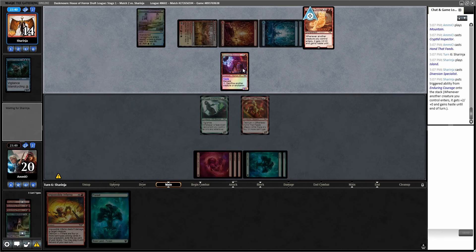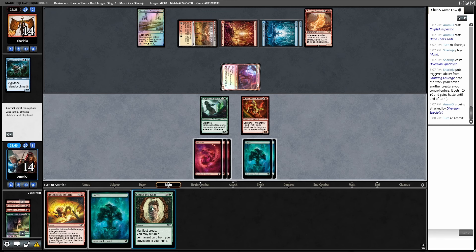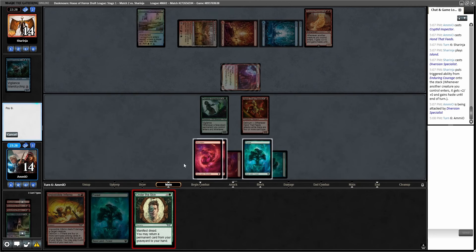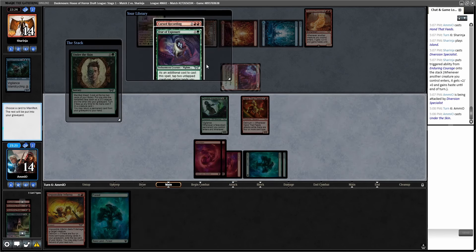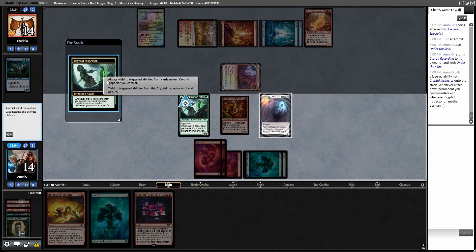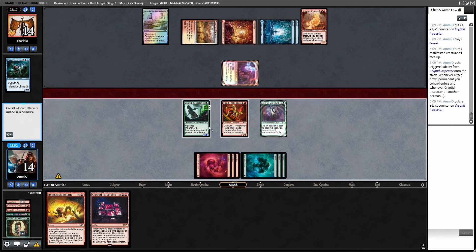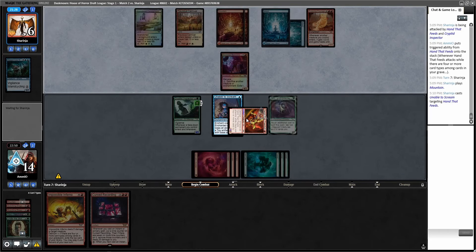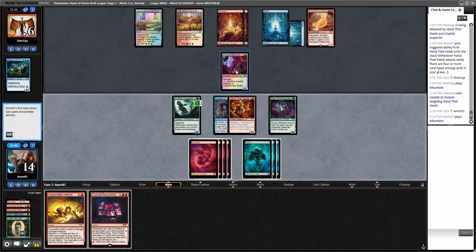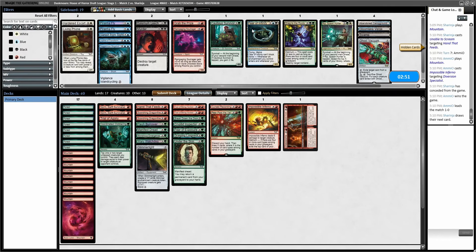Plays Diversion Specialist and that gains Haste — they will attack us. I either Inferno or Under the Skin this turn, and I feel like I want to Under the Skin instead — gets Delirium on, pumps this, makes this better next turn. Under the Skin. If it's Fear of Being Hunted, I want to flip it. Under the Skin — Cursed Recording, you say? We will manifest this and then get back Cursed Recording. Trigger — whenever something turns face up as well. Turn this face up. Combat, attack for eight. This even has Vigilance. Unable to Scream on Hand that Feeds — we can just kill this and probably kill them. Inferno. Combat — we have won the game. They're Jeskai stuff — let's just run it back. Maybe this deck is better than I thought. The Cryptid Inspector is better than I thought as well.